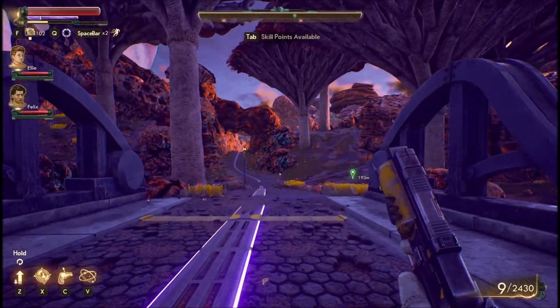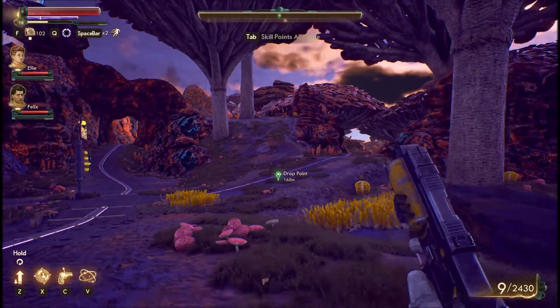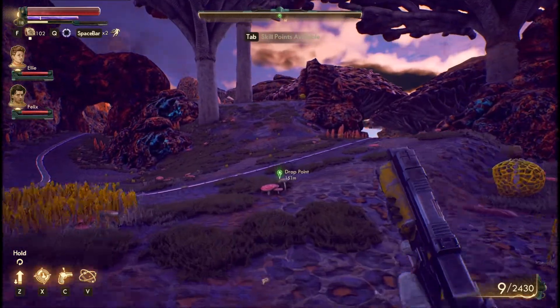Hello everybody, it's your boy MickThick with a new episode of The Outer Worlds. This episode we're starting with going off to the drop point. It's 150 meters that way, so let's head there now.